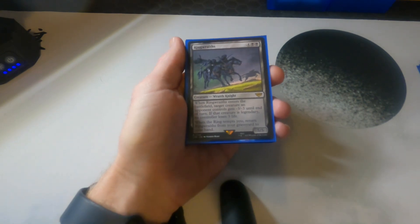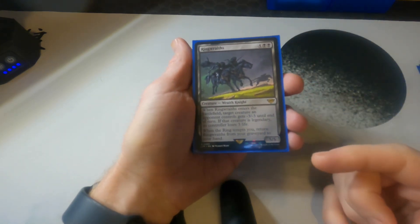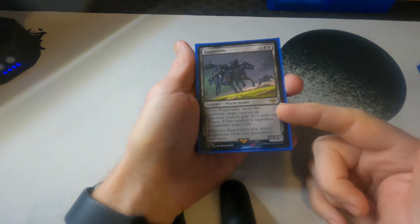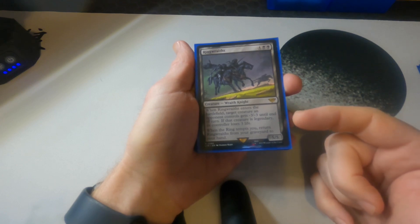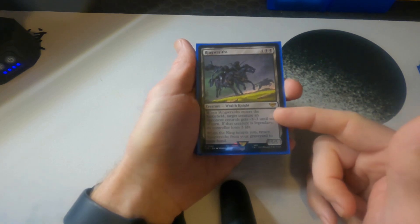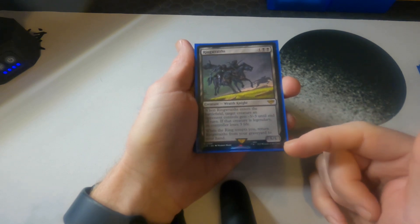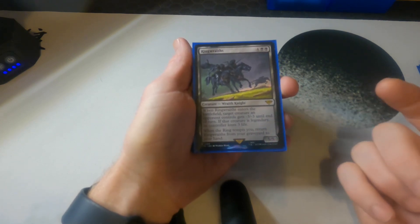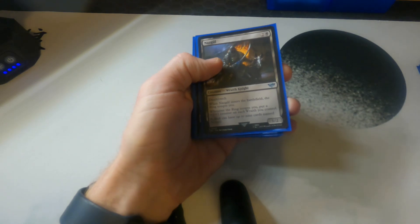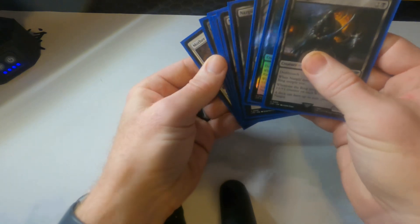Ring Wraith: it's expensive to cast, but whenever they enter the battlefield it can get rid of a creature, and if that creature is legendary, the controller loses three life. For any of the three-toughness legendaries out there — and there are a lot — this just insta-kills them, and they're easy to bring back with ring tempting.